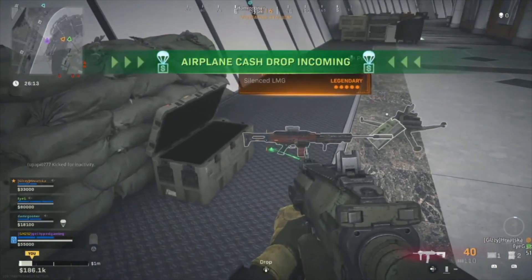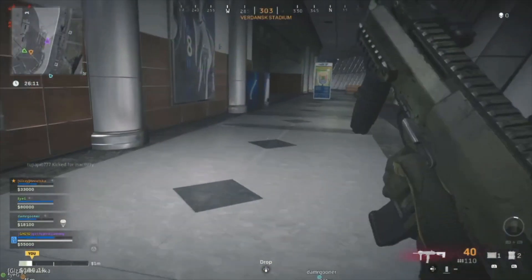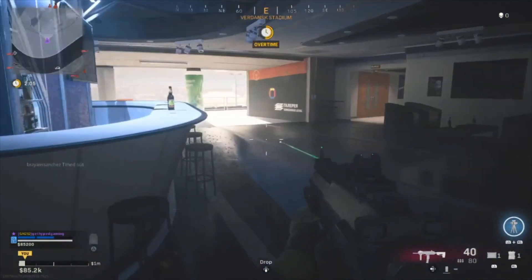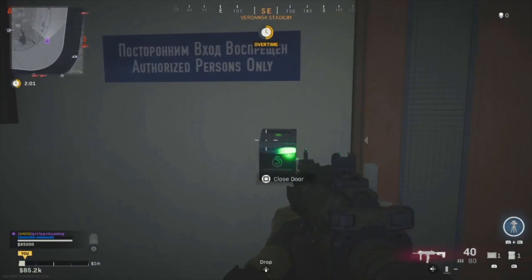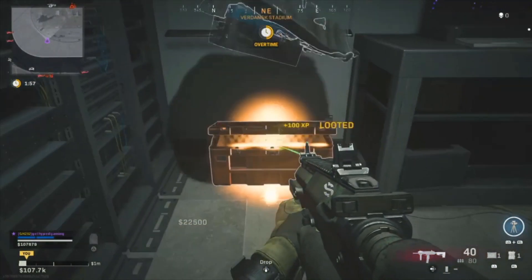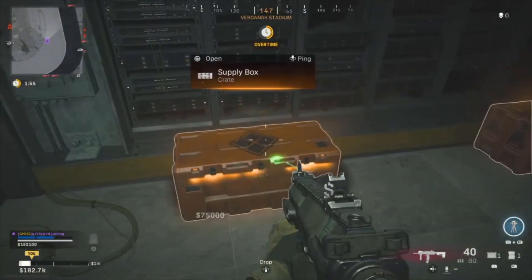What you do with these cards is take them to the access doors, similar to how you did with the bunkers. When it opens up, it will have a ton of loot inside. If you're playing Plunder like we are, it's a way to get so much money — we got $300,000 just by opening one door.